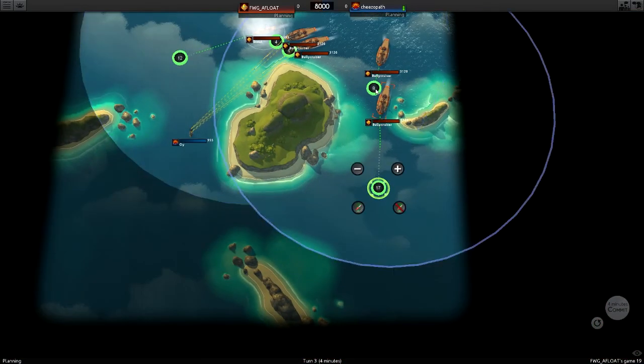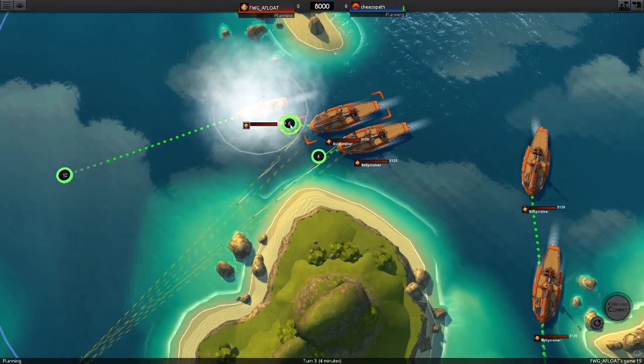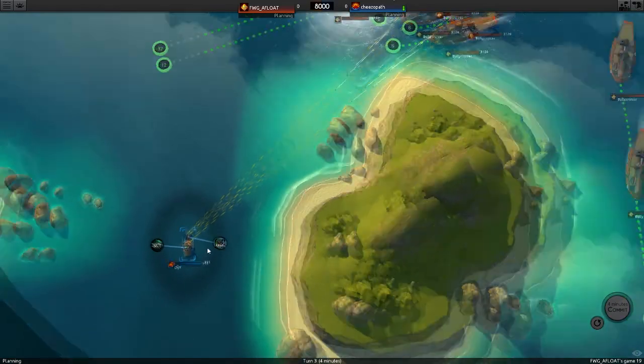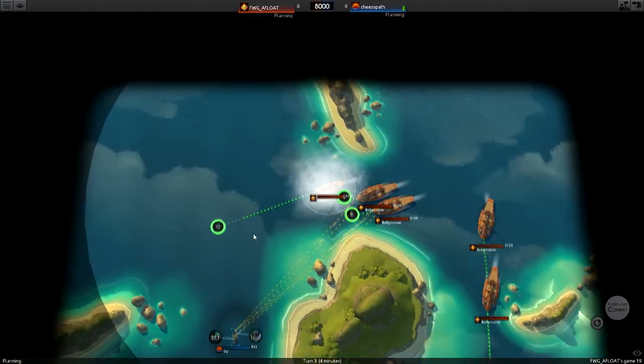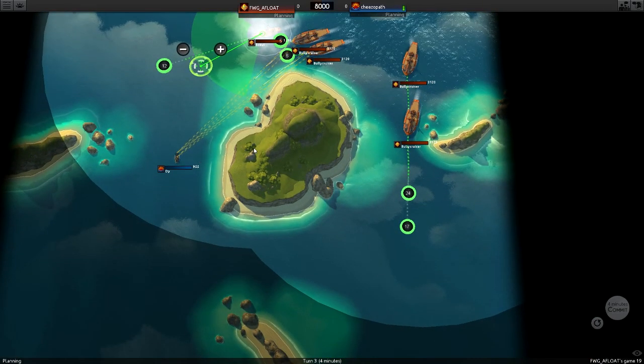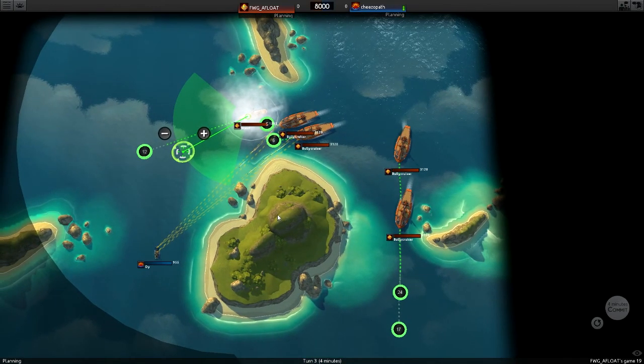How many ships do you see now? I saw like a scout disappearing into smoke, and I see two bully cruisers. It's probably that buzzer you have there called Oi. Is that the correct spelling of Oi? It's phonetic — these are all based on characters from Stephen King's Dark Tower. I've got Roland, Eddie, Susanna, Jake, and Oi. I thought you were just being British again — Oi! Oi!